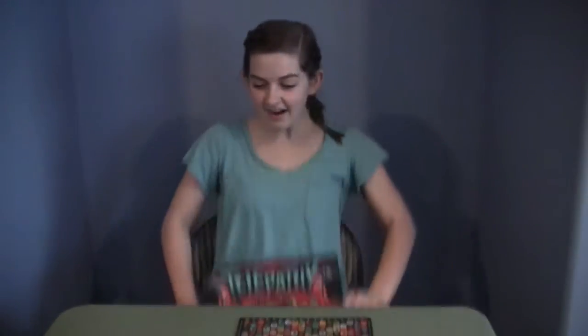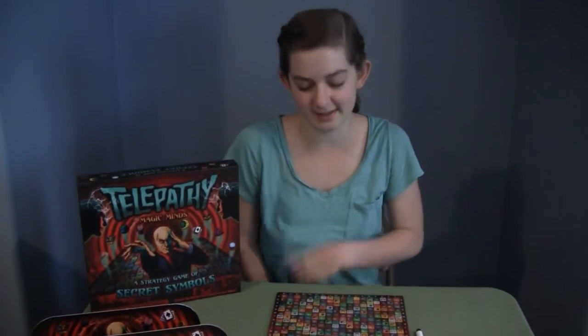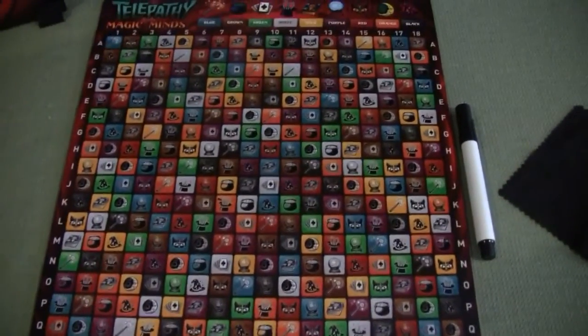Brooke, what game are we playing today? Telepathy Magic Minds. Do you like it? Yeah, because it's thinky and it's simple. Okay, so you're trying to guess what the other person has picked on that board. There are a lot of things — how on earth are you gonna guess? By narrowing it down and guessing.